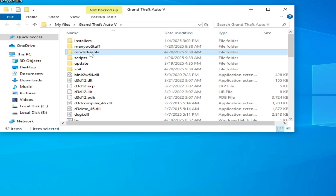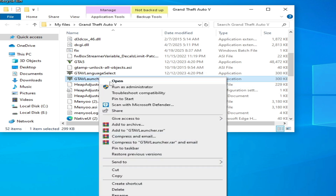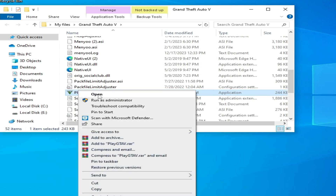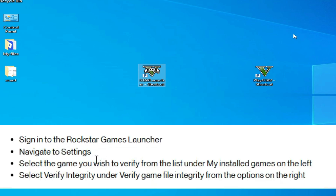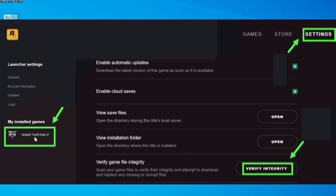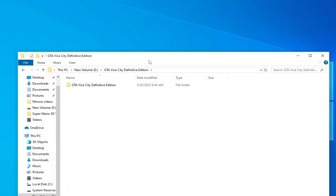Press Enter, then open your game with this launcher. If you're still facing the issue, solution number four: some files may be corrupted in your game folder, so you need to reinstall your game. Verify your game files in your launcher — for example Rockstar Games launcher, Steam, or Epic Games launcher.